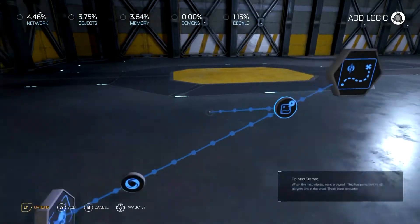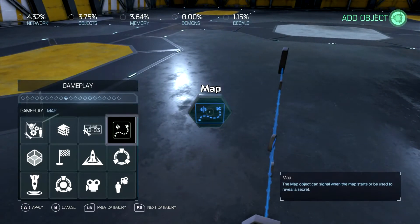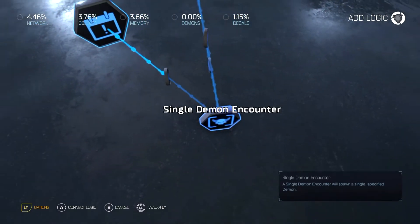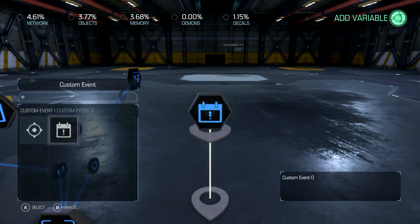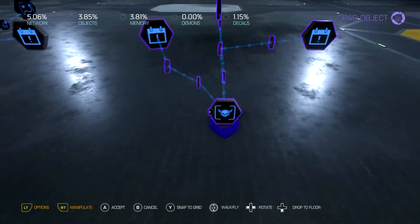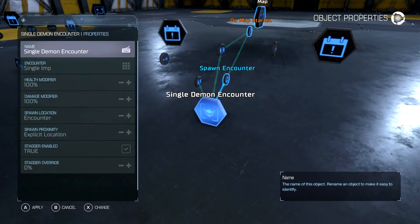Spawn that guy in, then we're going to make him Team 2. You can make him Team 3 or 4 if you want — I'm just making him Team 2. Include spawn, then set the event — this is going to set him for Team 1 on spawn. Then add another new one and set that to Team 2. So we've got two enemies here.